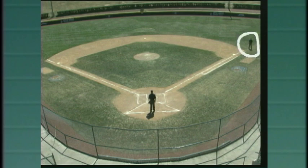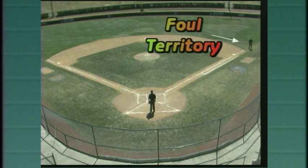Let's recap the base umpire. First, positioning. With no runners on, the base umpire is in foul territory, here where the outfield grass meets the infield.